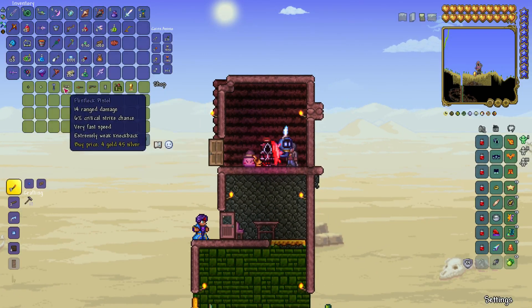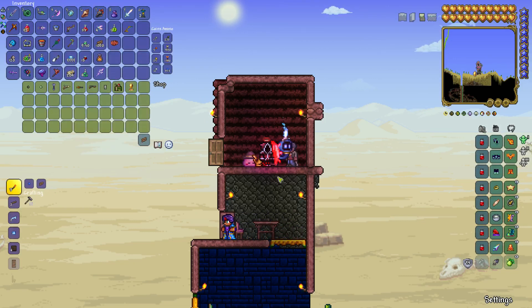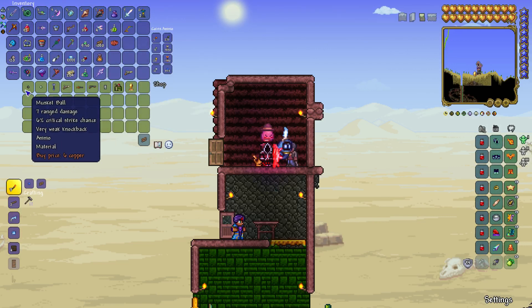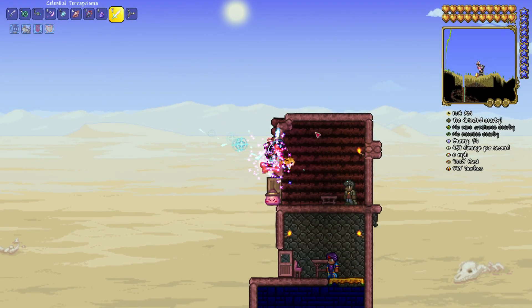Here you can see you can just buy it for around five gold. I got it a little bit cheaper because he's in the right biome. He likes the desert, so that's a tip from me if you want to get it a little bit cheaper. Yeah, you're gonna buy it and get yourself some bullets with it, and I think you're pretty much done.